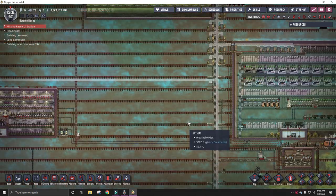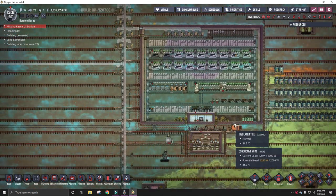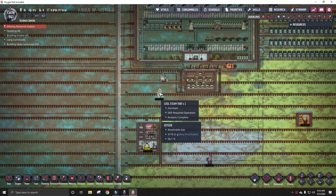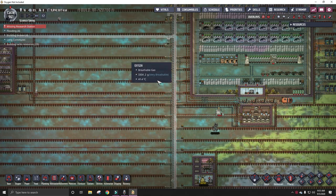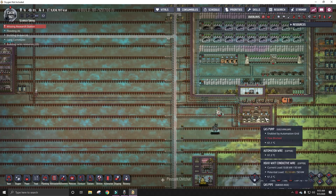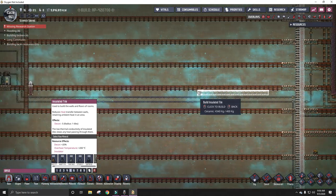So the plan for this episode is to put in another duplicate housing unit over here, and then cap off these cool steam vents and start harvesting the water. Because with more duplicants, we're going to need more oxygen, which then requires more water. So I'm going to put in the floor here - one, two, three ladders, and then the floor goes.